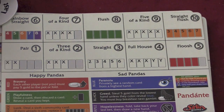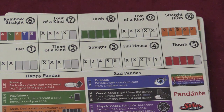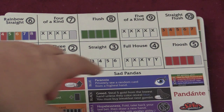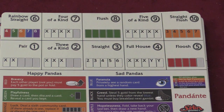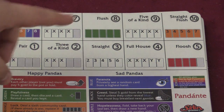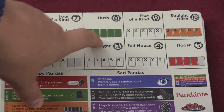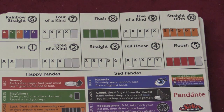The lowest hand is a pair. Then you've got three of a kind, then a straight — five cards in sequence. A full house, three of one and two of another. A floosh, which is four of one color. A rainbow straight, which is five different colors and a straight. Four of a kind, a flush, five of a kind, and a straight flush, which is very difficult to do.